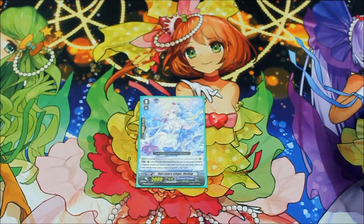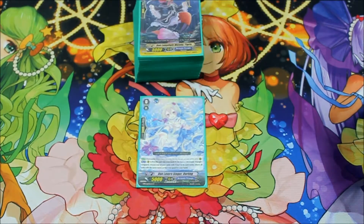So the starting Vanguard is LoveSingerDarling — or Lovers, whatever, close enough. She soul charges herself and bounces all copies of a duo rear guard that you have on the field, which is incredible with Peace because you can draw like four cards with her, which is fantastic.